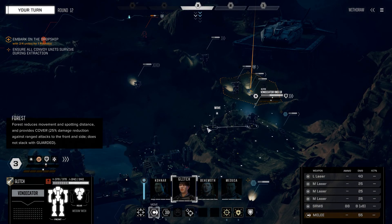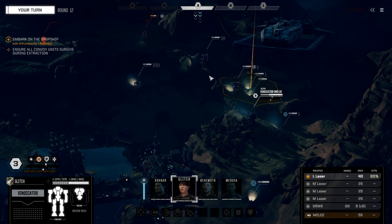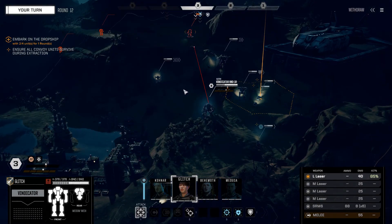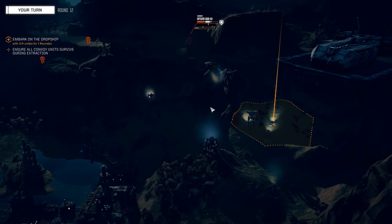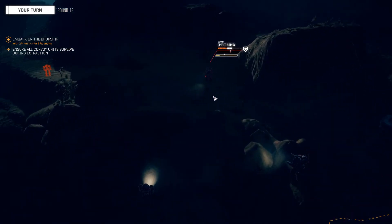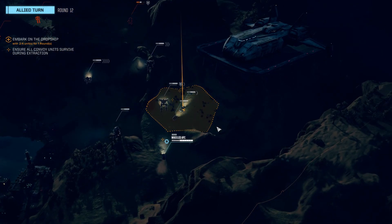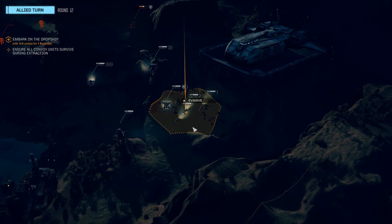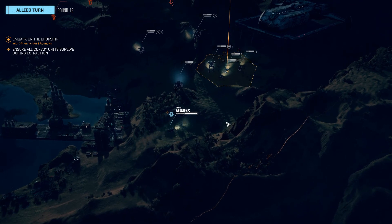Glitch, and I'm going to move the Vindicator up a little bit because I want to get some direct fire on that Spider. Ally turn — we have three units in the circle. I should get the fourth unit either this turn or next turn. Enemy turn — here comes the Locust or Jenner.